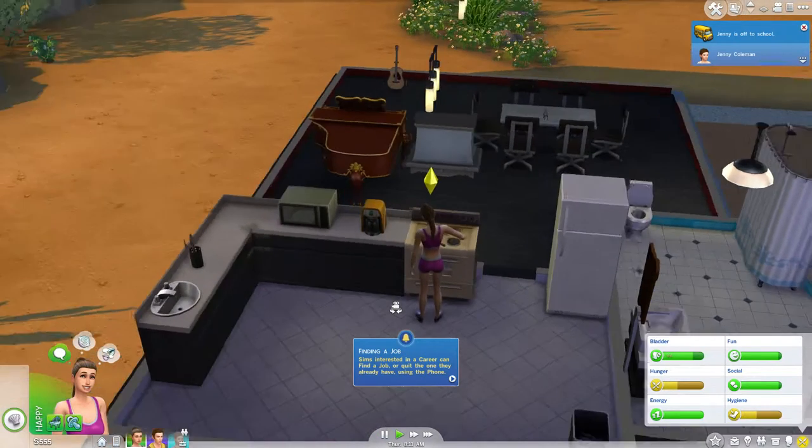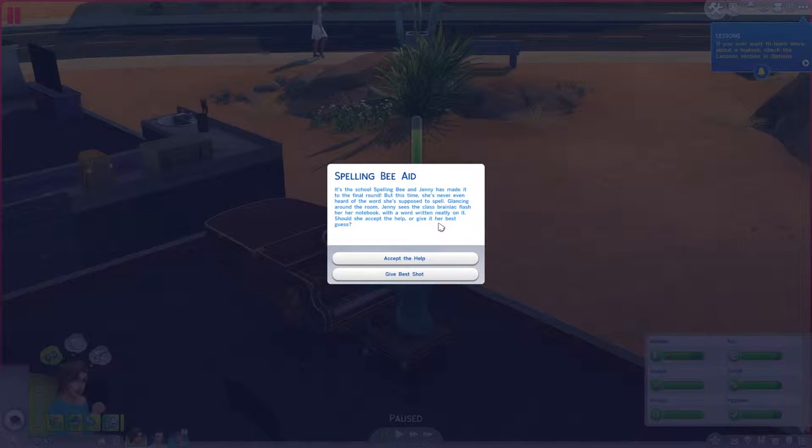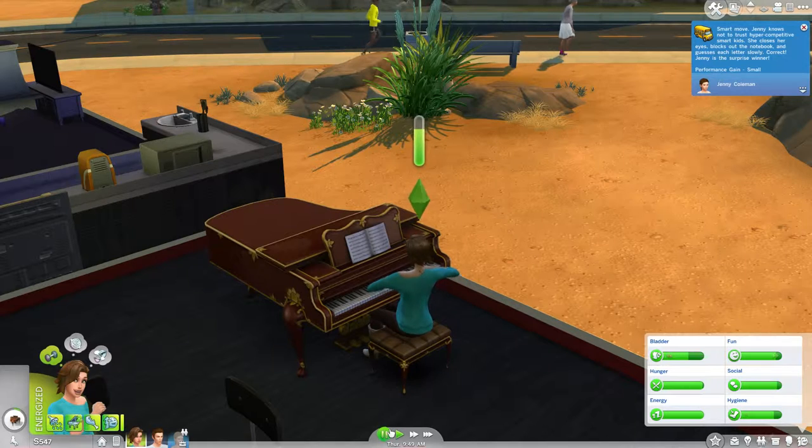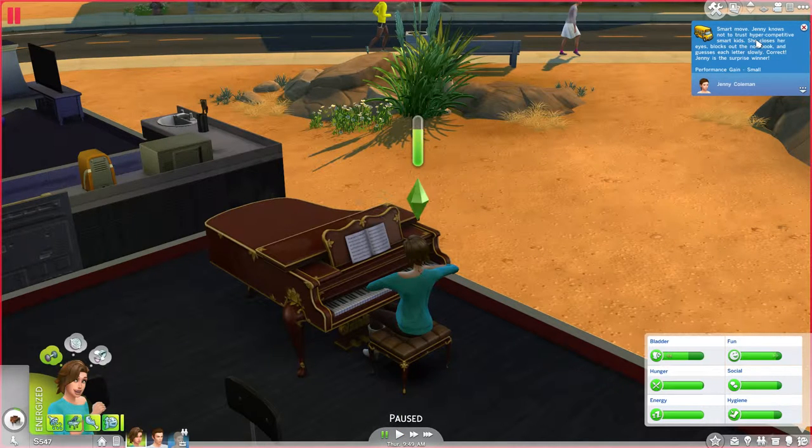Jenny is in a spelling bee and is in the final round. Some brainiac kid has flashed a notebook with the right word on it — should we accept the help or give it our best shot? I think give it our best shot. Smart move — Jenny knows not to trust hyper-competitive smart kids.